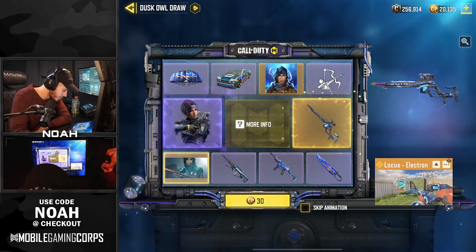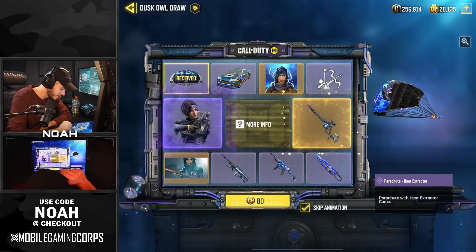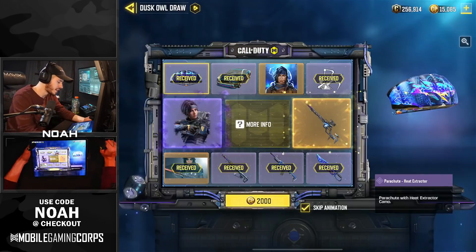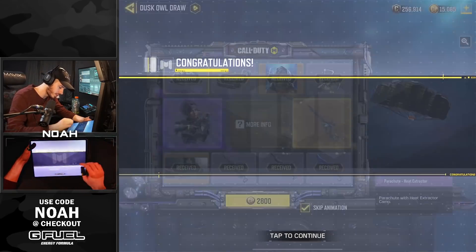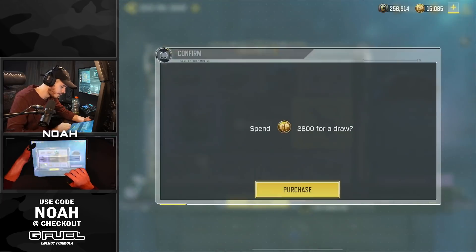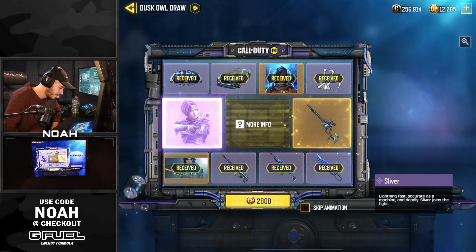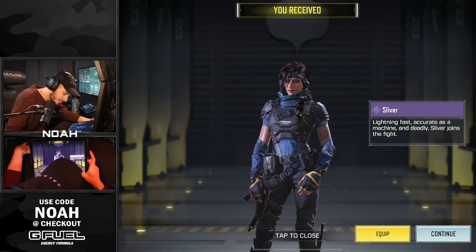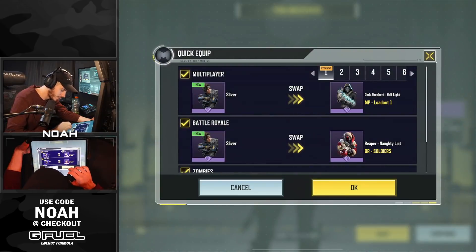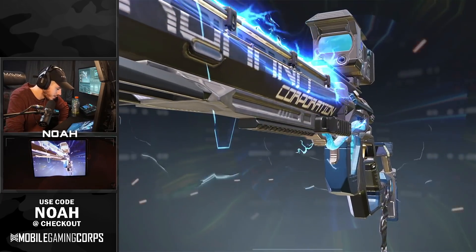Let's get into the lucky draw. I'm definitely gonna throw on the skip animation because I forgot how much longer they made the spinning process. We're up to 2000 CP and for our eighth pull we got ourselves the silver avatar. I'm gonna go ahead and take off the animation — it's between the character and the gun. We unlocked silver. I'm actually gonna go ahead and equip the new character too.